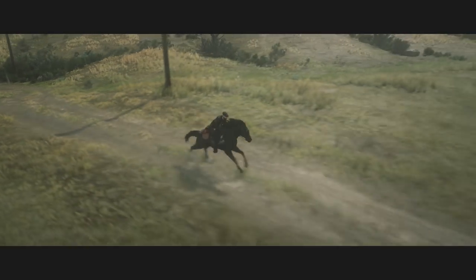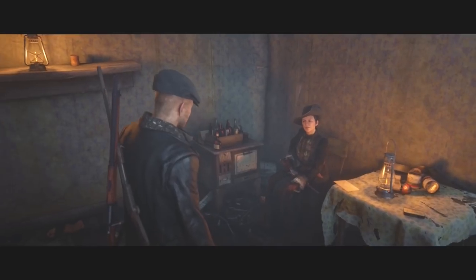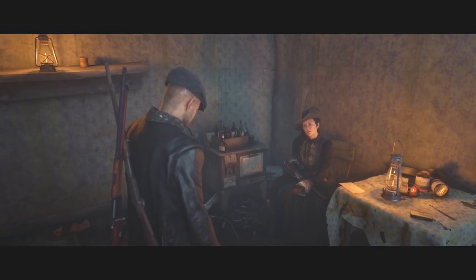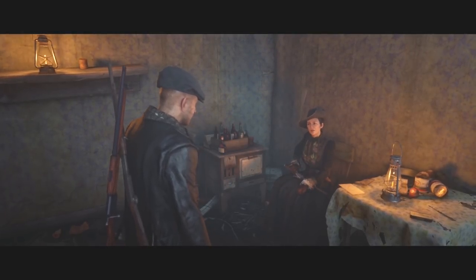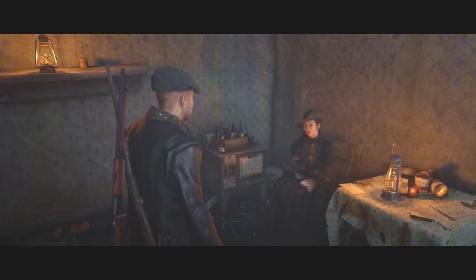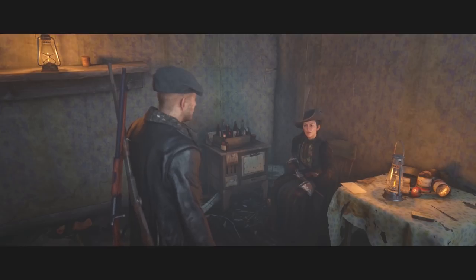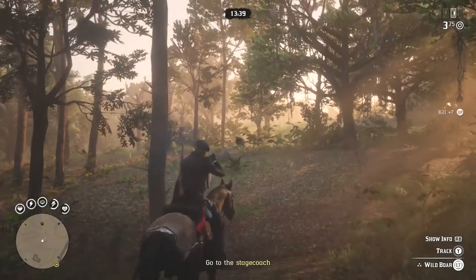To begin, head all the way over to Black Bell, which is located right at the bottom of Rhodes, beside Saint Denis. There isn't much going on down there — no real incentive to visit apart from the Black Bell Stranger Mission. Go over and start it. Once you do, you'll be in a Stranger Mission but still have the free roam element where you can do whatever you want.